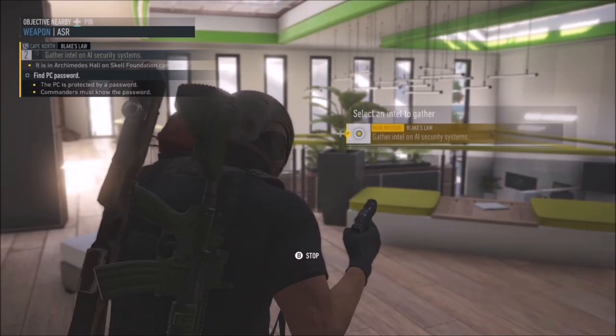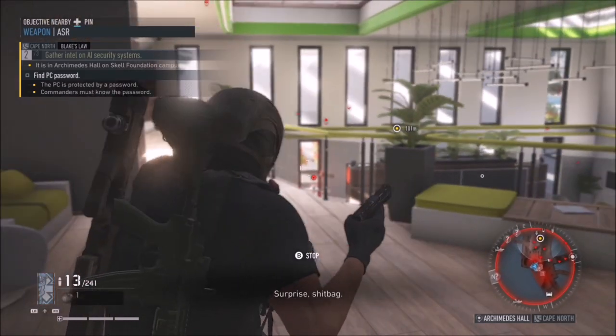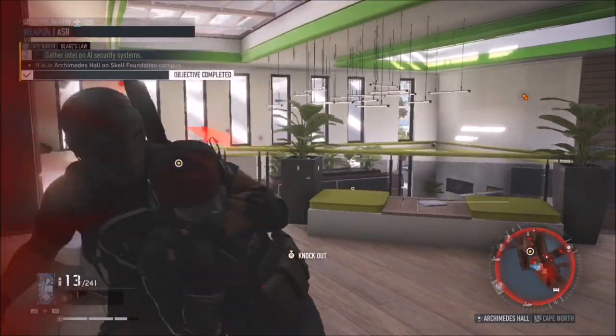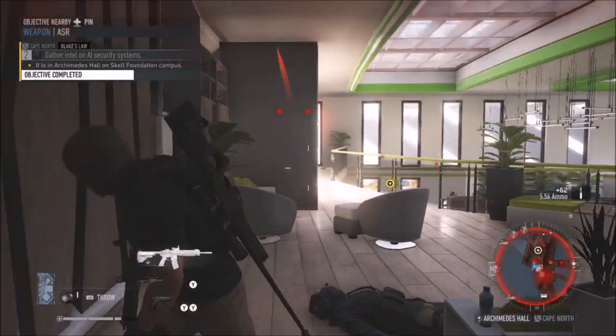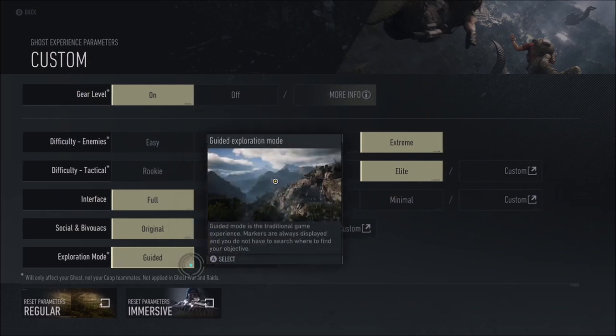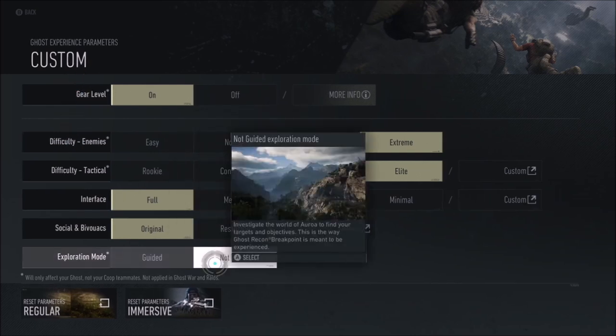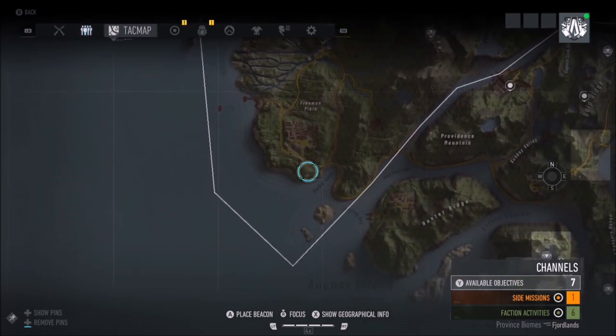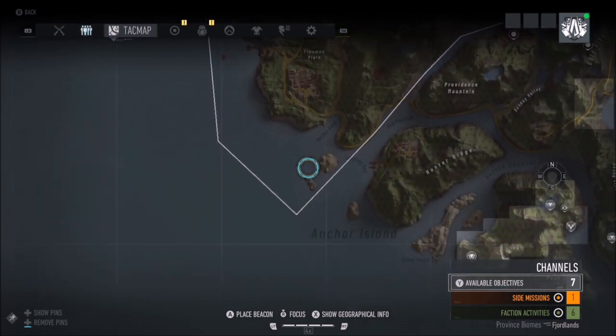You can search for intel in the world by all necessary means. From interrogation to investigation, this intel will show up on your TAC map to give you an indication of where to travel next. Even if you choose to have your exploration mode set to not guided, the TAC map will always provide you with enough information to work out where your next mission is by looking at the names of the different locations spread across the map.